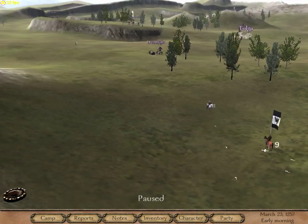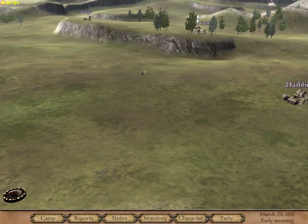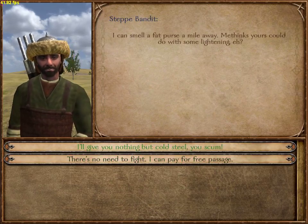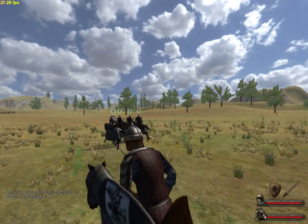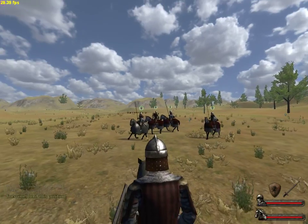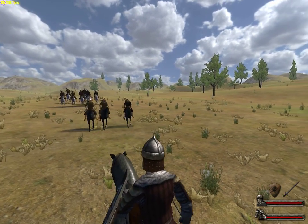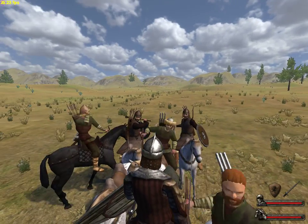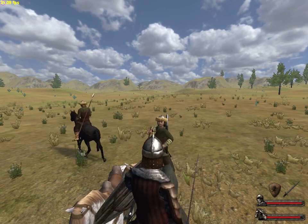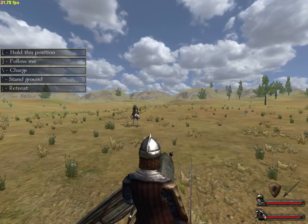Done with stat distribution. Now I want to show another little modification that's very helpful if you're in trouble. That group of 11 attacked us — fine, come get it. My party versus their 11. I'm going to tell these guys to hold here and give my archers time to move up. Cavalry, hold position.